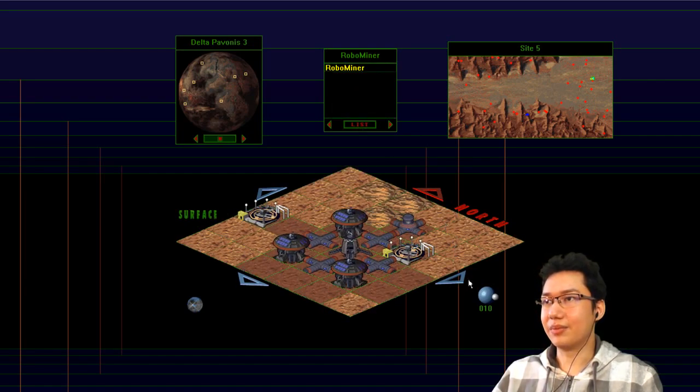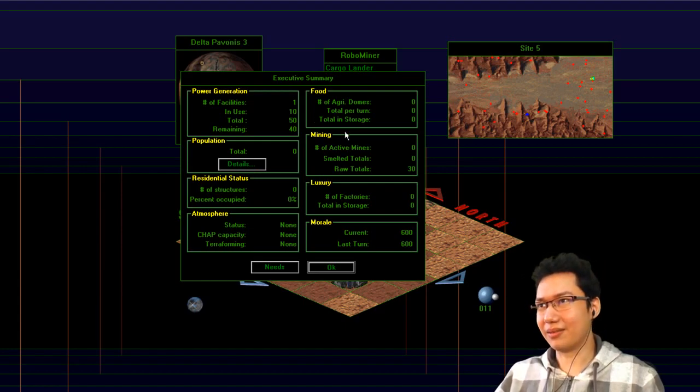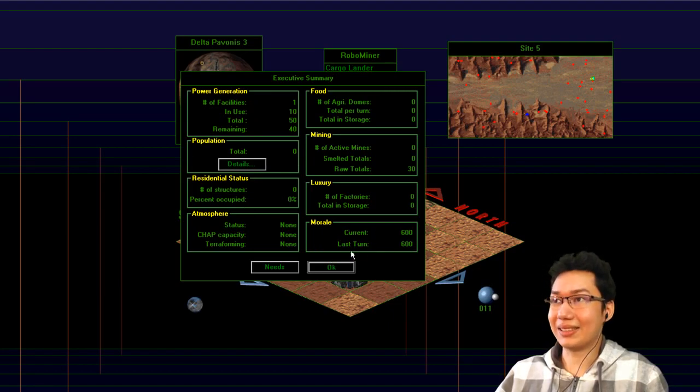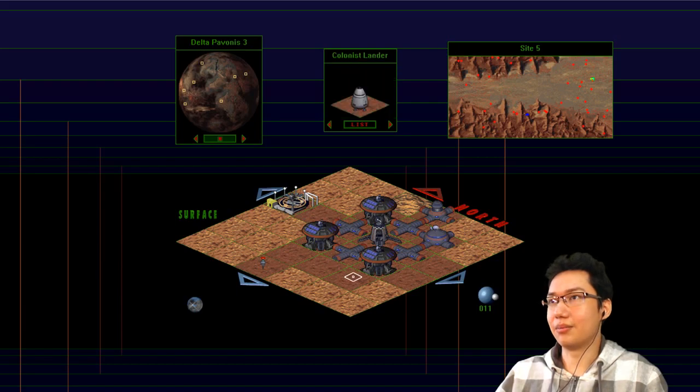As your base sets up, you start to get more things. And that's it — the music's ended, it's just going to be quiet from now on. I could play Mars in the background — we'll let it settle for a while. This is basically our summary of our base: we've got one facility, no one's moved in yet because we haven't landed, morale is 600. If morale gets too low, people will just move out and give up on you. But we have a Cargo Lander and a Colonist Lander. Let's go ahead and land our colonists here. We also have a Cargo Lander — we'll land it there as well. And here we go — we're going to populate our base.